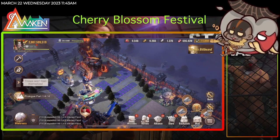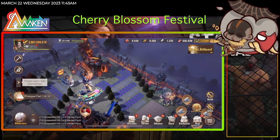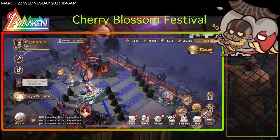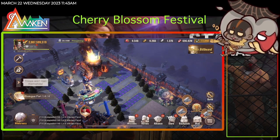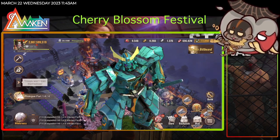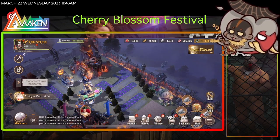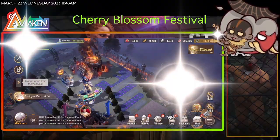From March 21st to March 23rd UTC, you can participate in various events to earn rewards and claim your very own Cyan Warrior HQ skin absolutely free — and free is good.